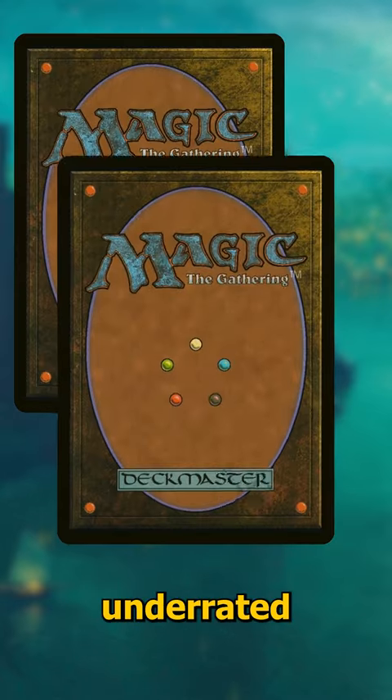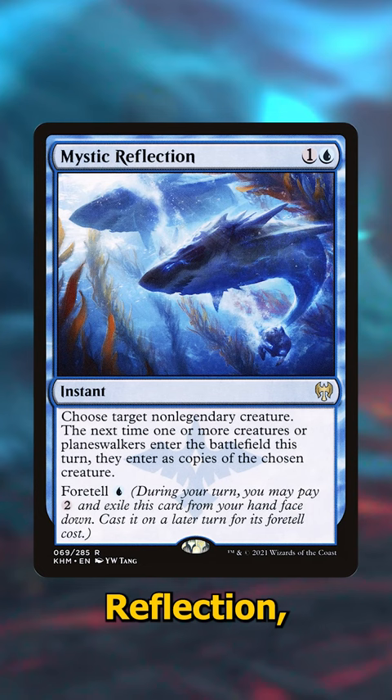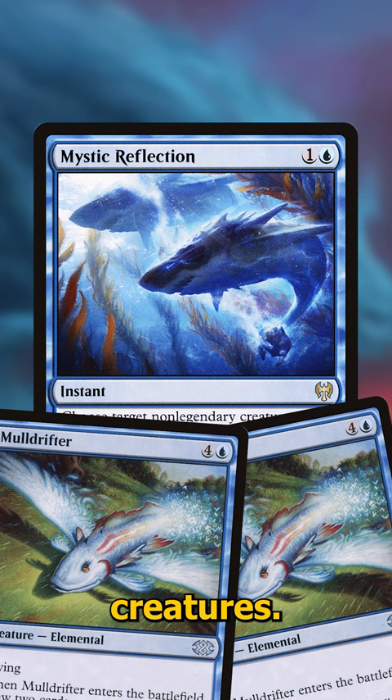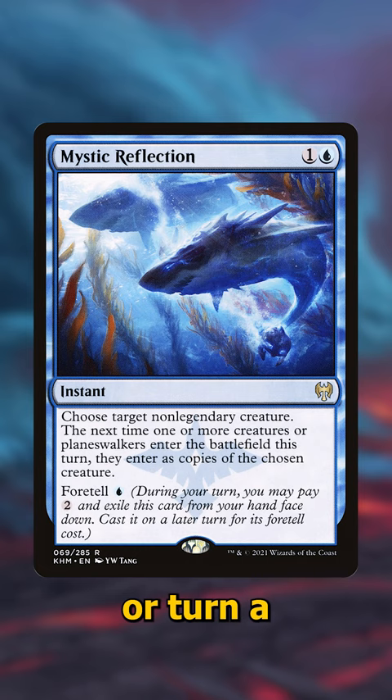Here are three more underrated cards you should be putting in your Commander decks. First off is Mystic Reflection, a two-cost blue instant that sees play in about 2% of decks. It lets you choose a creature on the battlefield, and then the next time one or more creatures enter the battlefield, they enter as copies of that creature. This is a really versatile combat trick that can make your opponent's creatures way less impressive or turn a bunch of tokens you'll create into something awesome.